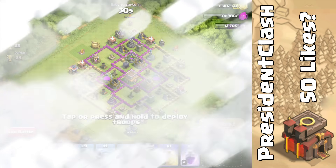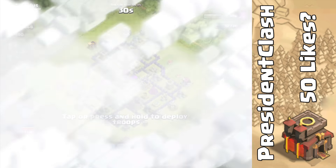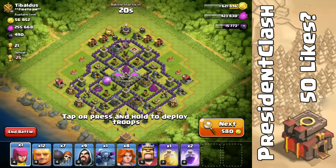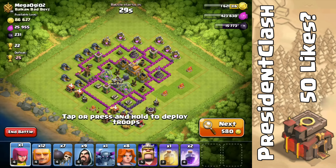We don't want a rushed base because a lot of people in their videos attack rushed bases, but I really want to take on a decent level base. This guy does have a decent amount of elixir so we might go up against him. Clan Castle — the Clan Castle troops are alive, so we're actually going to go for another base.